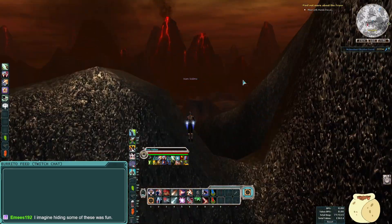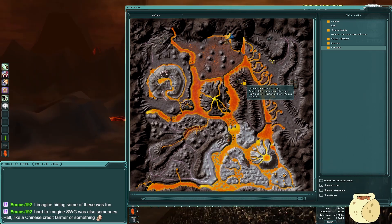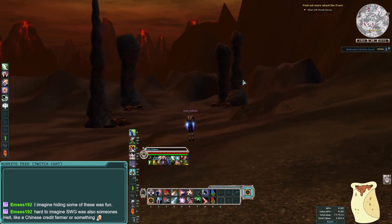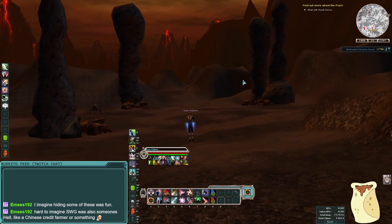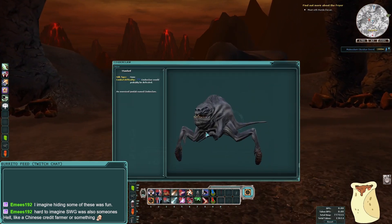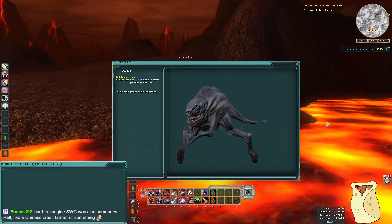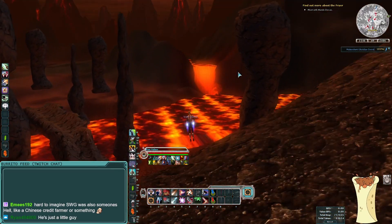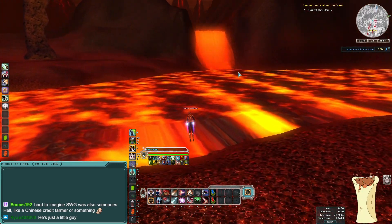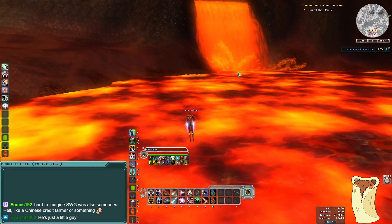Pre-CU and CU players probably get a nostalgia trip when some of those POI areas were relevant for questing. Every MMO is somebody's hell — whether from the player side, dev side, or gray market currency grinding side. Speaking of grinding — shoutout Cinder Claw. Just a random Jundak that I don't think does anything interesting. Cinder Claw is bigger than a little dude but he got hit with the ugly stick a couple of times — Jundaks are not pretty.